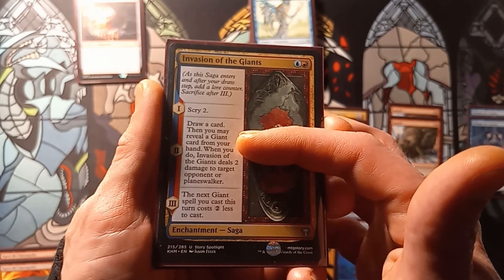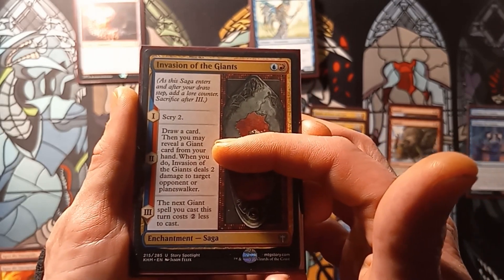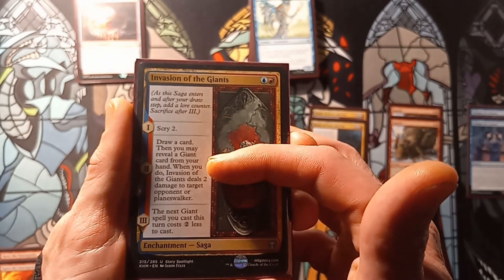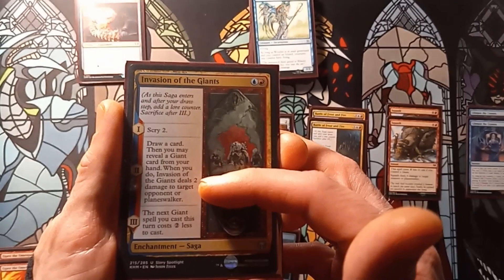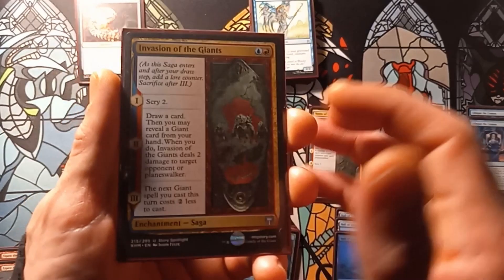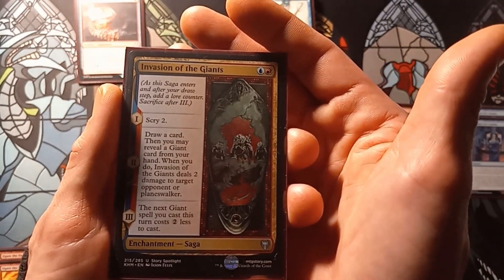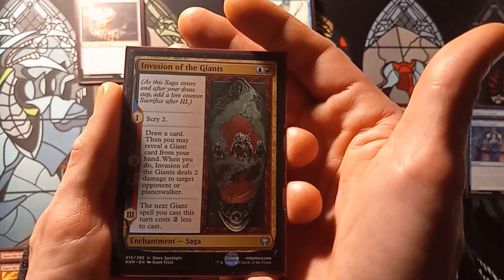Invasion of the Giants: the first stage has you scry one. The second stage, draw a card, then you may reveal a giant card from your hand — when you do, Invasion of the Giants deals two damage to target opponent or planeswalker. And the third effect: the next giant spell you cast this turn costs two less to cast.